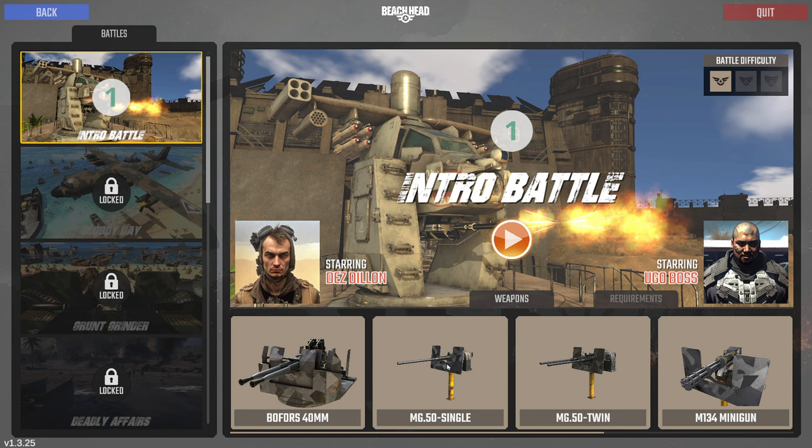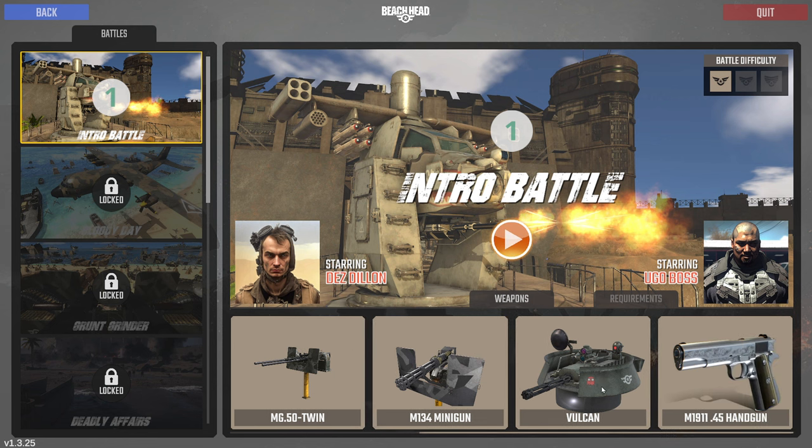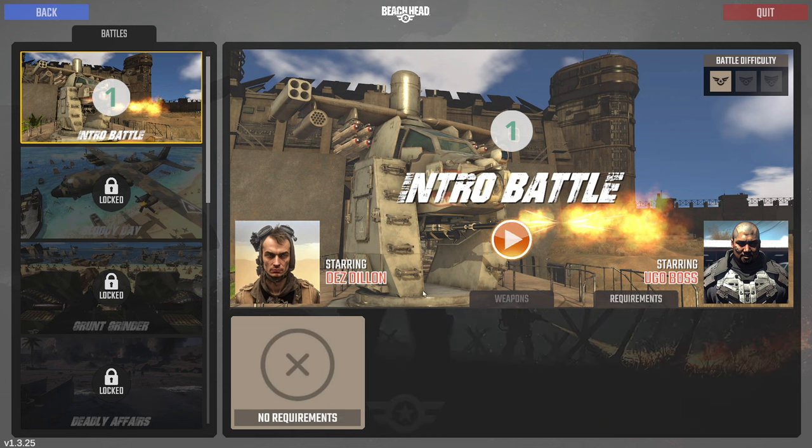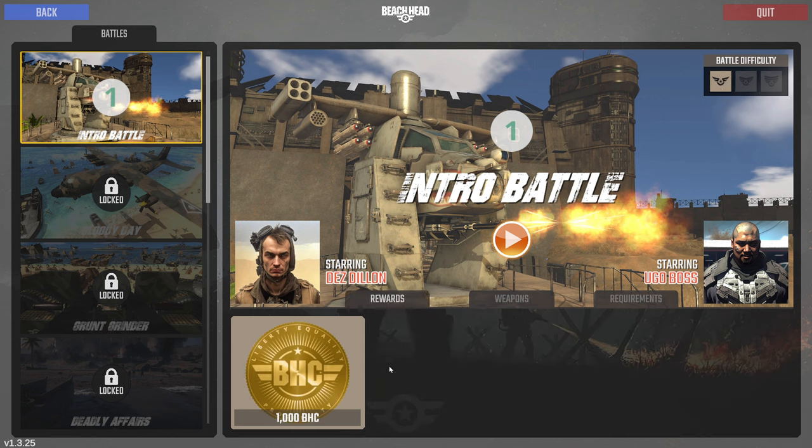You also have the 50 caliber, though the fire rate is kind of slow. There's the twin, which is nice, and the minigun, which is absolutely devastating for taking out helicopters and things like that. There's also a Vulcan cannon, which is really good too. You can see what the requirements are for the next level, the battle difficulty, and how much you get for completing it.